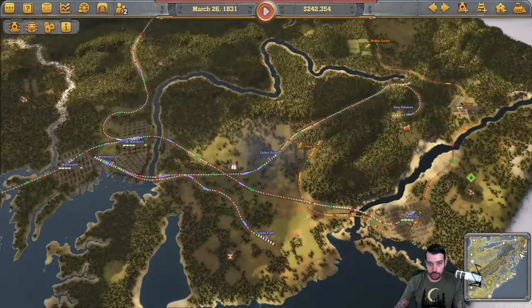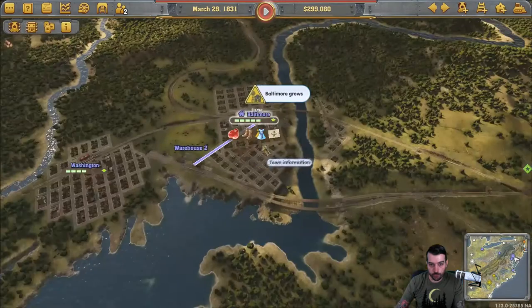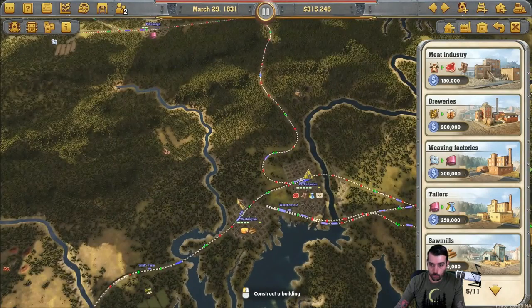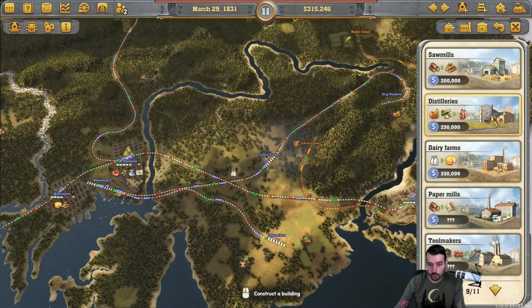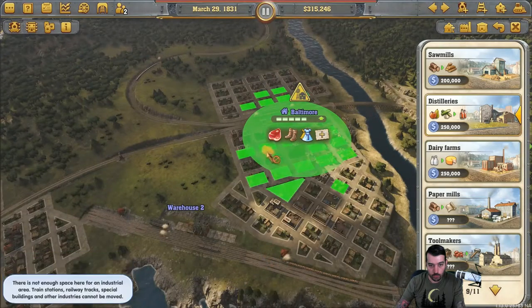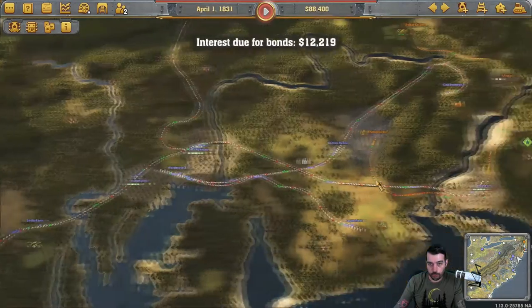One thing that does allow us to do is we can actually start an industry here if we want. I'm not sure what we would do, other than maybe the distillery — we do have sugar and fruit going there. Let's do the distillery. So now we actually own the distillery there. For King's Preserve, this has 8 of 12 taken. I'm going to clone it. So we got 0 of 12 now — I can run two trains until it refills. Might be able to put a third train on there once these get down toward the warehouse.